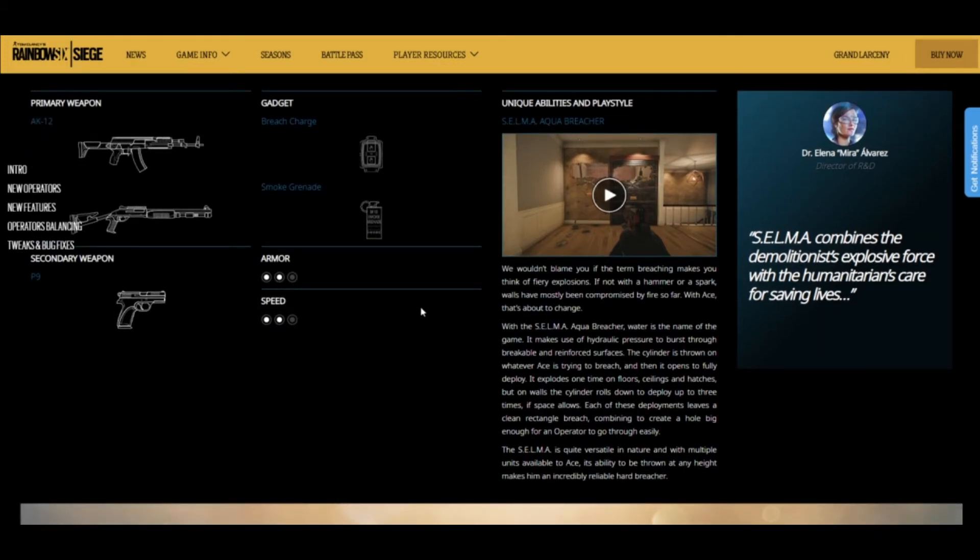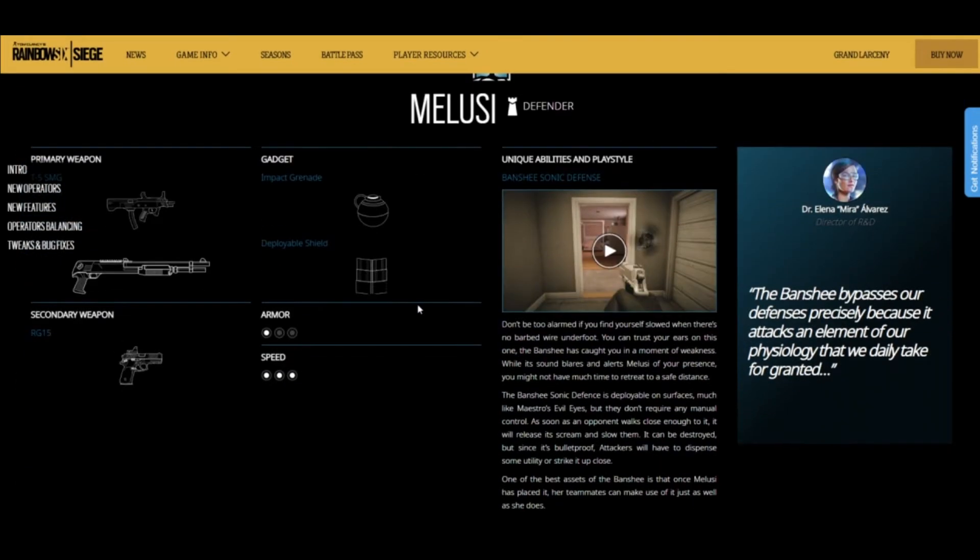Moving on, we have Malusi. She is a one armor, three speed operator. She has the T5 SMG, which is also Lesion's SMG, as well as the Super 90. She also has the RG-15, which is a scoped pistol that Ela has. Very good kit overall — she has the impact grenade and the deployable shield, same as Alibi. She's a roamer and this just plays into her roaming ability.